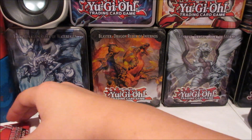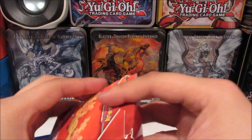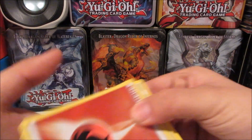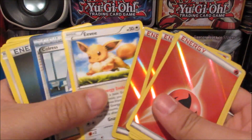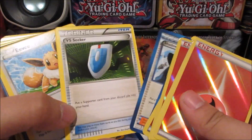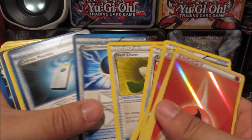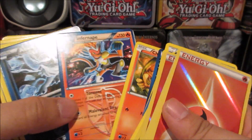And then our legendary battle deck — Mewtwo! So I actually didn't really get anything crazy this time, but we got some holographic fire energies, and for the rest we got N — which is really good — VS Seeker, Umbreon — pretty nice — and Infernape.